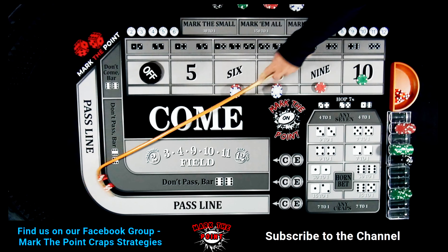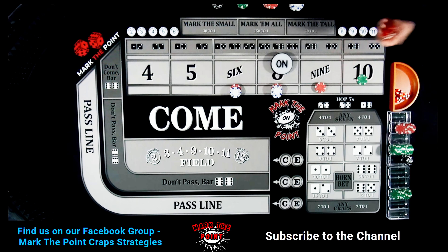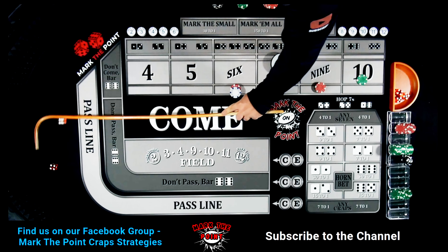And it's on the eight this time — the 5-3-8. Let's mark the eight. And there's a ten — we finally got another number that wasn't a point. That's a ten, paying us $50. Let's put that $50 back. We are not paying our vigs — let's go ahead and do that. Looking for the six, eight, and nine — those are the most common numbers. However, in this case, the most common number also happens to be the 6-1-7. Unfortunately in this case it did not work out well for us.